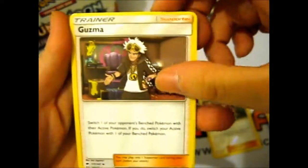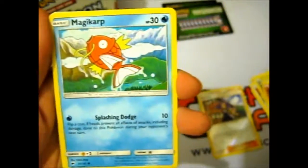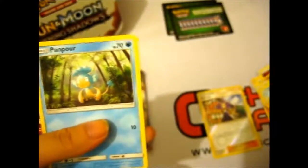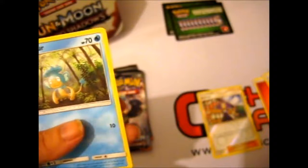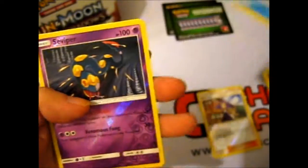Fairy Energy, Guzzlord, Whirlipede, another Simisage, Pansear, Magikarp, Mudbray, Rattata, Panpour. Did we pull that exact same sequence? Yeah, last time it was a Rattata and a Panpour — that exact same sequence we pulled in the last pack. That's so strange.